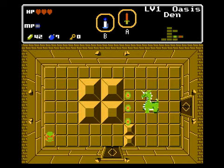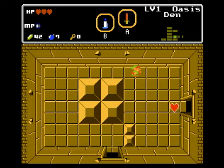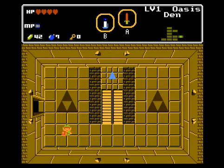First boss already - Aqua Menace. Just hang back here and spam sword beams and dodge the spray fire. It's a spread shot - not exactly rapid fire, but you get the idea. And Triforce! Just like that, level one done.